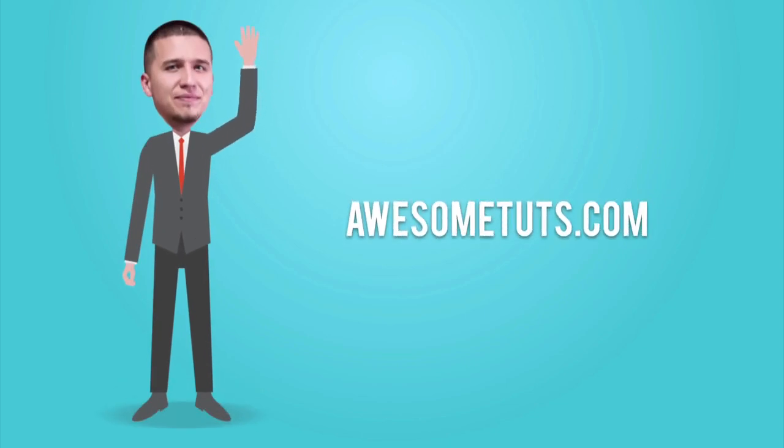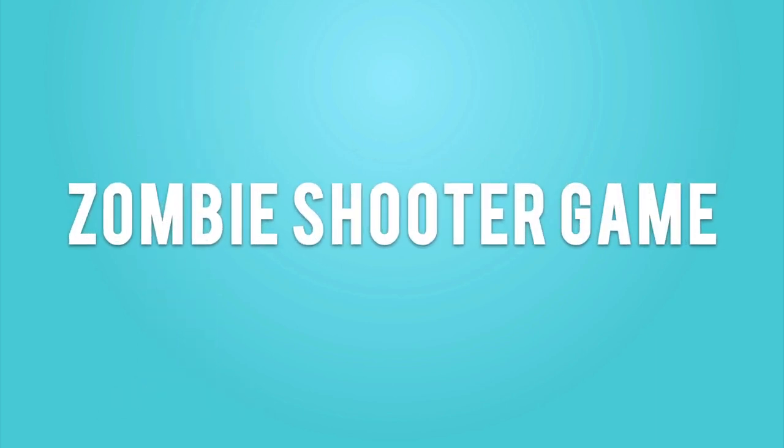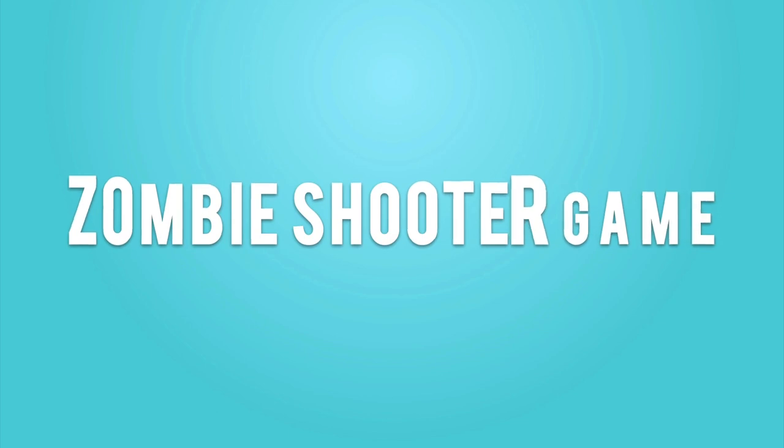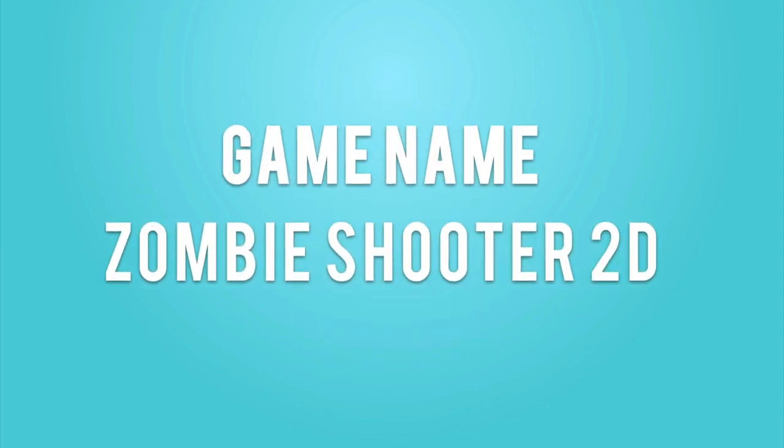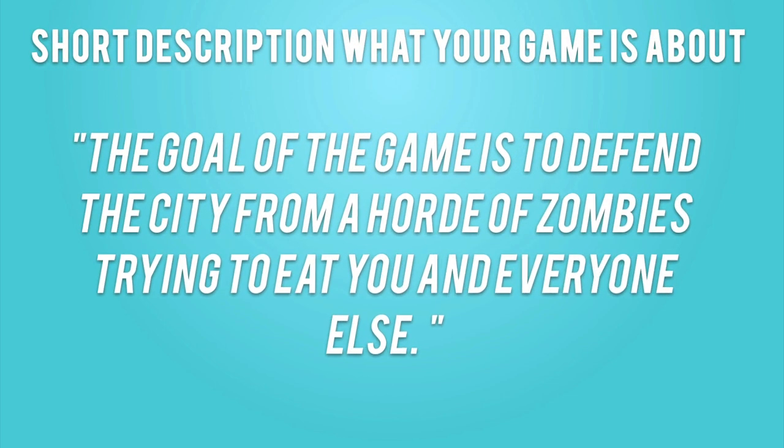What is up guys, Fahir here from AwesomeDudes.com. The time has finally come for us to create the main game of our course — our Zombie Shooter game. Before we start creating it, we are going to create a short GDD or game design document. We'll start with the game name: Zombie Shooter 2D. The short description is: the goal of the game is to defend the city from a horde of zombies trying to eat you and everyone else.